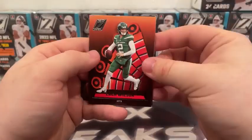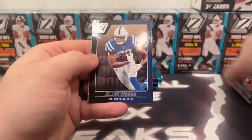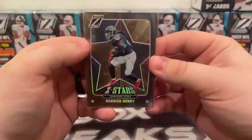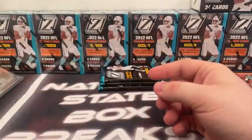Thicker card coming — Zach Wilson, Ryan Tannehill, he covers up a base rookie Jelani Woods. And we've got a Z-Stars, Derrick Henry, Tennessee Titans. Love these thicker cardstock cards. Very nice — congratulations Tennessee.